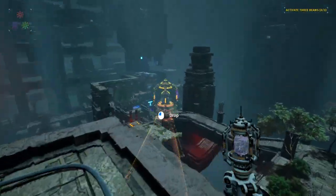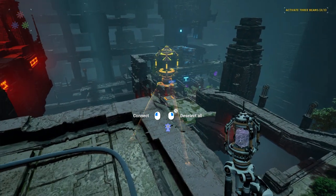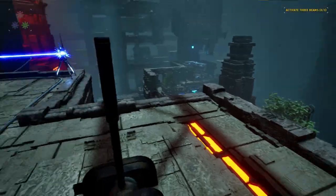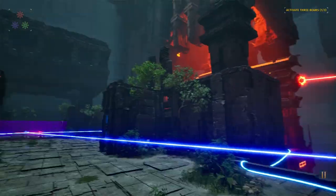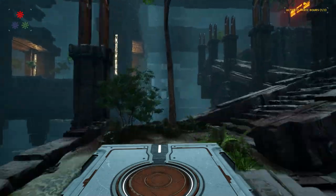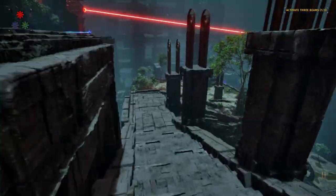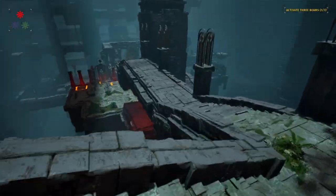And then I believe we need — yes — we need a blue laser here. So we're just going to put it right on this corner, just like that. And then this box — first let's activate this. There we go. And then we are just going to leave this box right over here by this for later use. And then we're going to run all the way down to the blue puzzle next. Ooh, almost fell off the edge there. That wouldn't have been good.